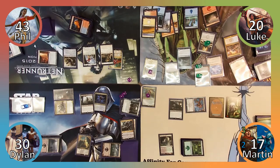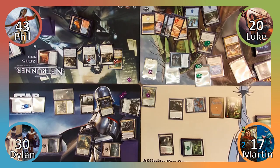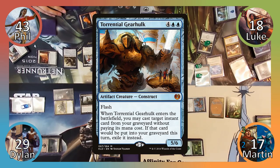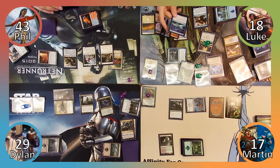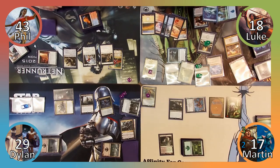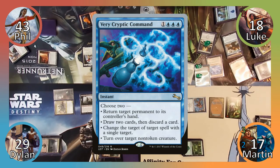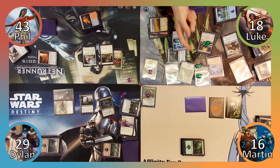Luke reveals the last card in his library to be Raid Down, then moves to combat. He attacks Dylan with his spirit, and Dylan declares no blockers, taking three damage. Luke then becomes the Monarch, losing two life to Knights of the Black Rose, and Dylan gains two life. Luke then attempts to go out with a bang, casting Torrential Gearhulk, targeting Mystical Confluence with his ETB. He chooses to return Martin's Gonti, Dylan's Pridemate, and Phil's Wormcoil to their owners' hands, and then draws and discards a card with Jeskai Ascendancy. Luke casts Very Cryptic Command, flipping Spawn of Mayhem face down and returning Ravos to Dylan's hand. Finished with his shenanigans, Luke moves to his end step, where he loses the game by not being able to draw a card from the Monarchy.